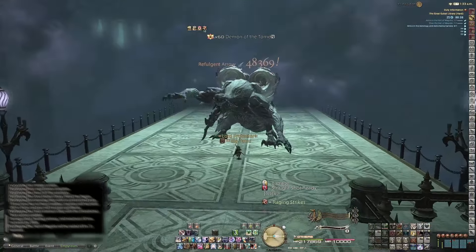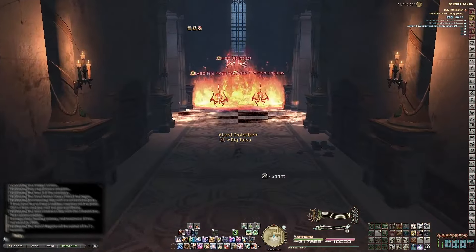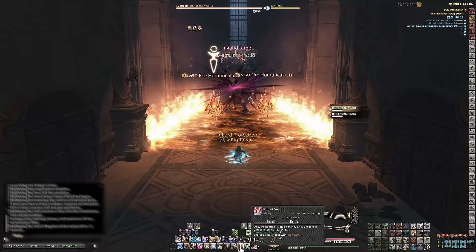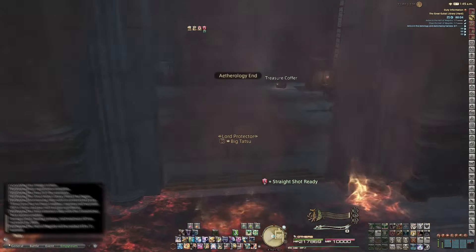After defeating the Demon of the Tome boss, you are going to come across a hallway, and at the end of this hallway you're going to see a chandelier drop, fire spread, and a few enemies appear. As soon as you're done defeating these enemies, you'll see a room with a chest and over the horizons, Redux.